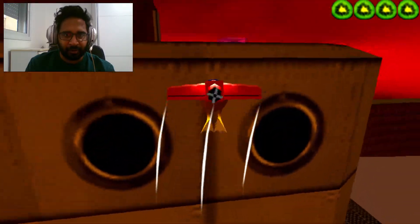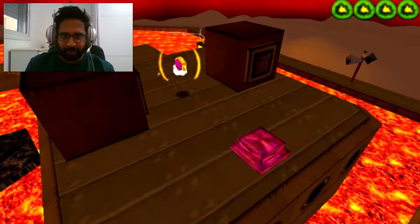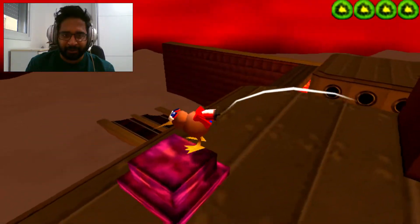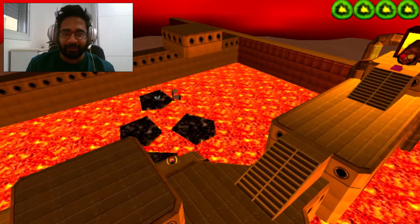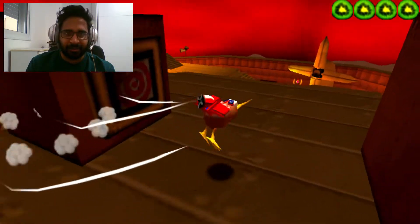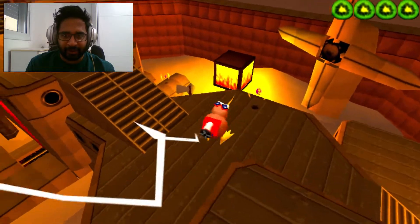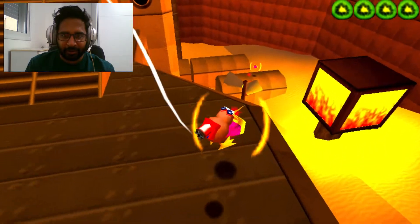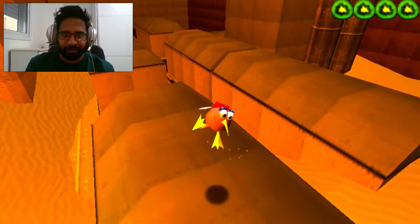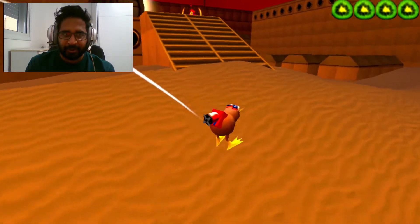I think we got all the points. There is another one over here. So now let's turn off the lava. Now we can collect all the points right now. There is one over here, a third one over there, the fourth, the fifth near the spawn, and the sixth. We got the key, so it might be here — yes!